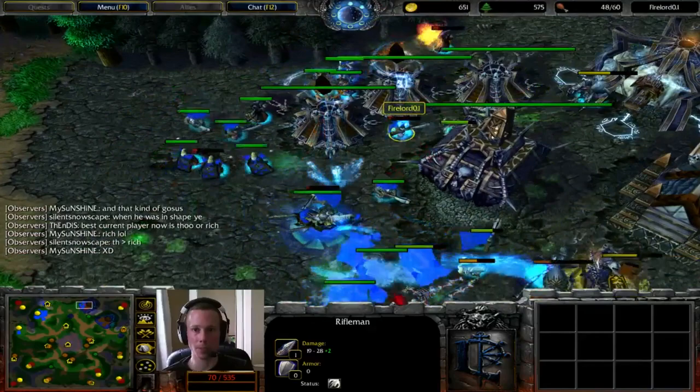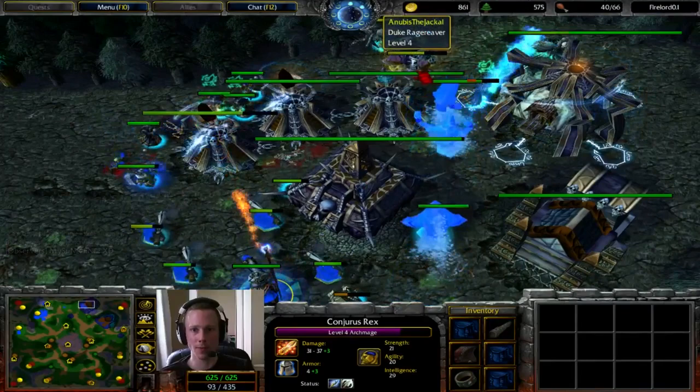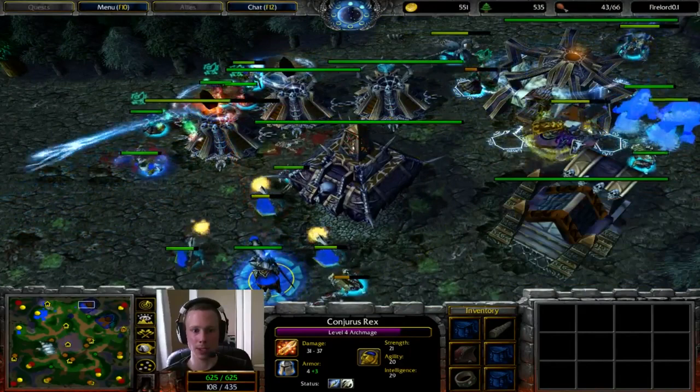But he's going to be soaking up resources trying to keep these Spirit Towers alive. He needs another one coming up here. He has got an opportunity to pick up a couple of Riflemen, at the very least. But he's still only got two Fiends against an army of Water Elementals, a Rifleman, a Priest, an Archmage, and a Mountain King. I don't favour Anubis here too much.